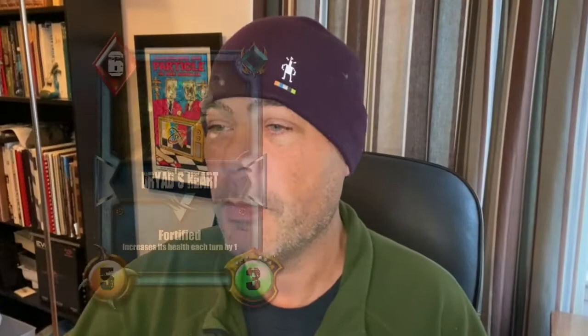Next is the fortified group. The free-to-play league is currently the only league that has a fortified card. This particular card, the Dryad's Heart, costs six lava to get on board, which takes a while. Fortified increases the card's health by one per turn that it's on the board, so the longer you can keep it around the harder it'll be for the opponent to remove — especially if you can make it a taunt card.